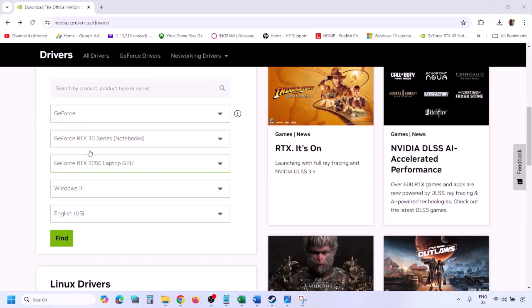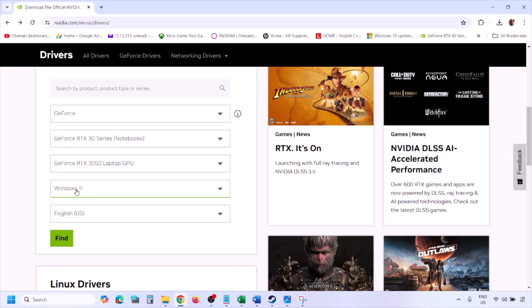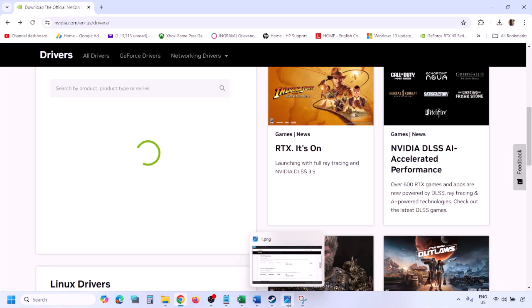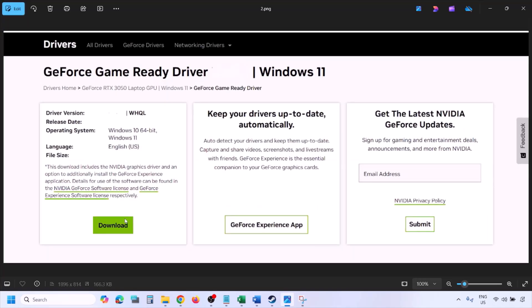To perform a clean installation, go to the Nvidia website, select your graphics card from the list, and select the right operating system — Windows 11 or Windows 10. Click on Find, and you will see the latest GeForce Game Ready Driver. Click on View and then click on Download, and let the download complete.